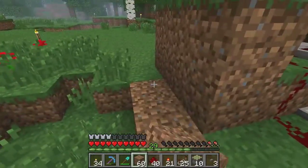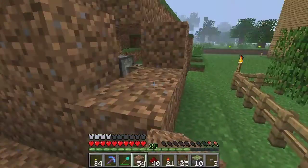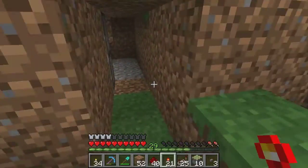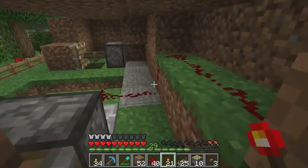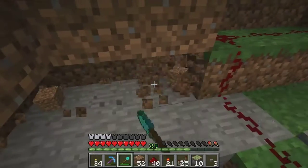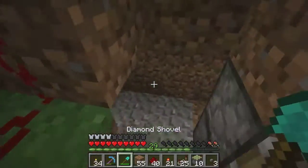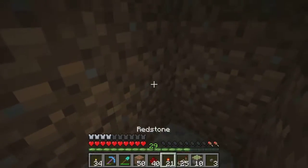Now we can just cover this back up. Easy peasy. The only problem is once you're inside, you can't really close it. But that's easily fixed — all you have to do is send the redstone pulse to this piston. Any redstone pulse will do, so like a simple button, which is what I'll be doing — which is why I have these stone buttons.